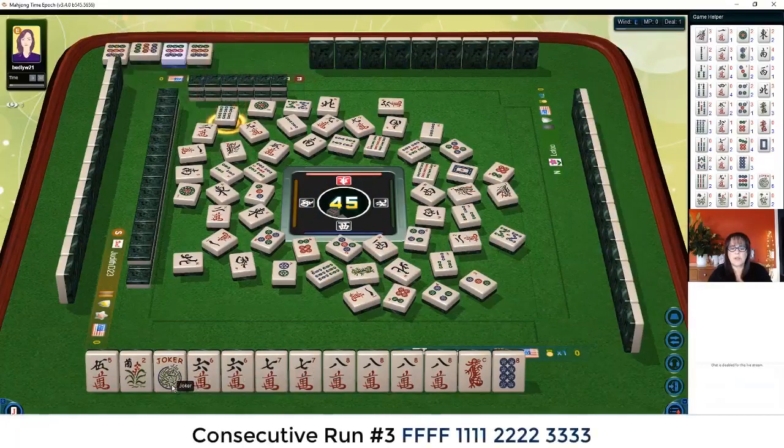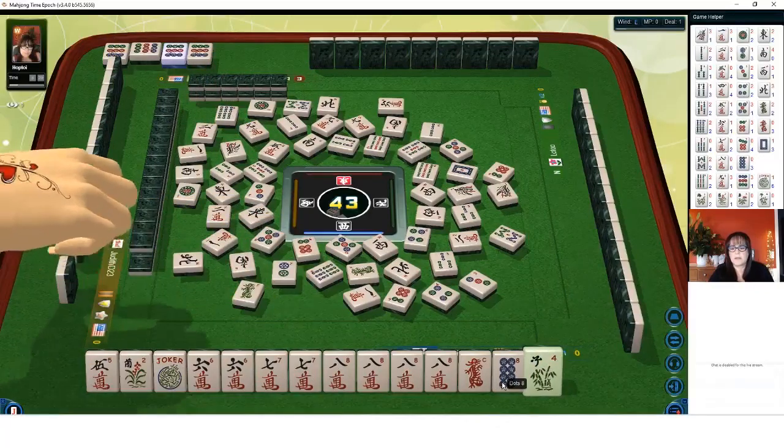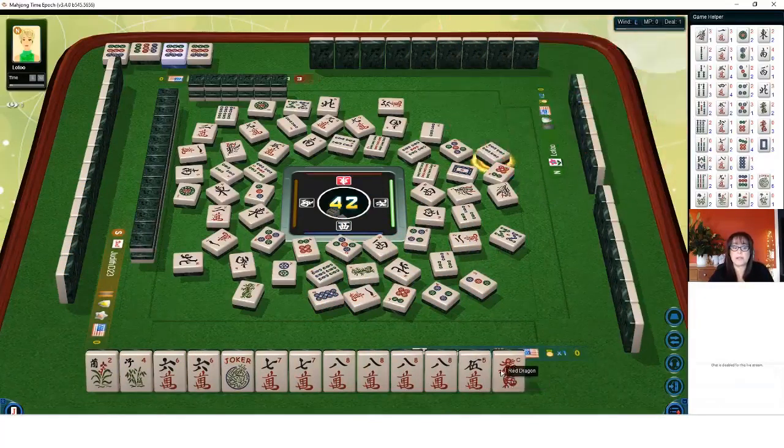Or six, seven, eight kongs. Six, seven, eight kongs — third hand down under consecutive run. Green dragon. There's a flower. So I would not play a quint now. I would play six, seven, eight consecutive kongs. Let's get rid of the red dragon right now.